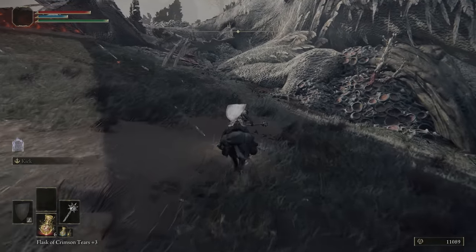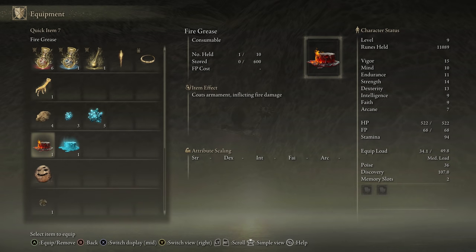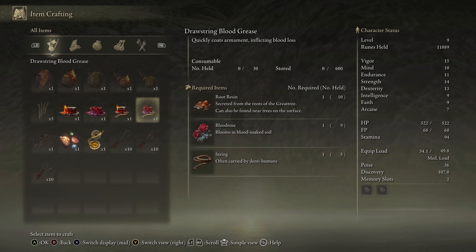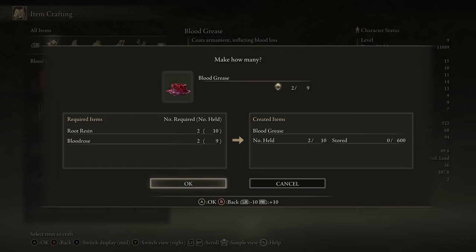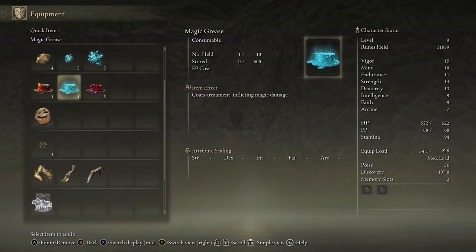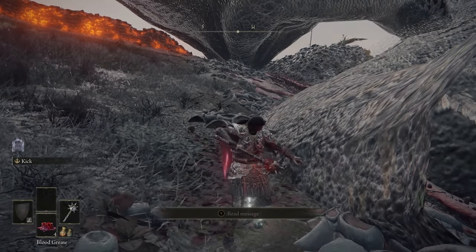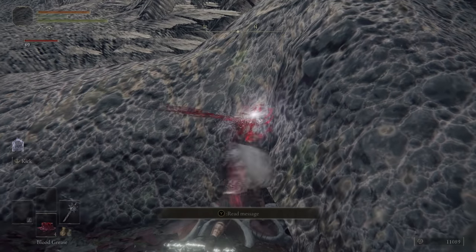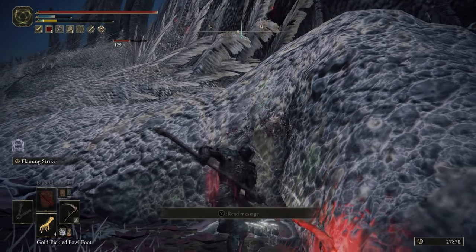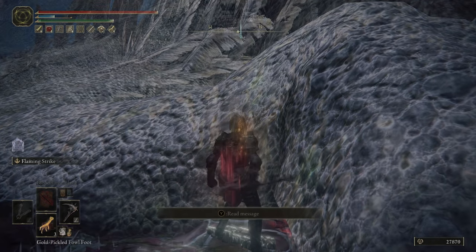I want to mention at this point, I'm not 100% sure that this doesn't ruin any questlines, so if it does, please leave a comment and I'll pin that comment to the top. If this does ruin any questlines, you can always go back to the little guys at Farum Great Bridge and farm your runes there instead. To kill the dragon, craft some blood grease, apply it to your weapon, and get swinging — we learned how to do this earlier in the Fort Haight section. However, if you skipped that, you can always just smack it with a normal Morningstar, since that does have some bleed properties.